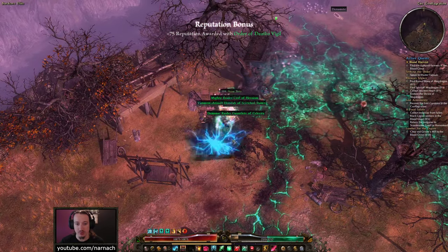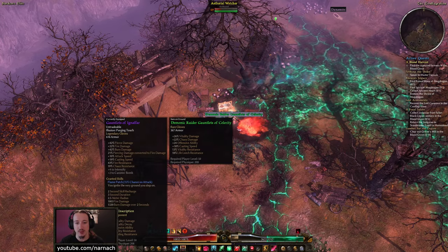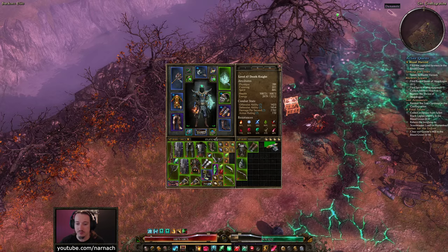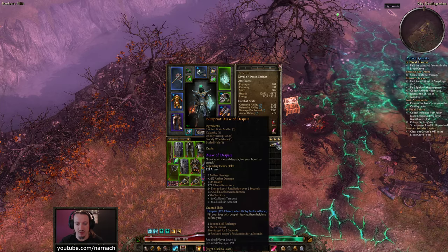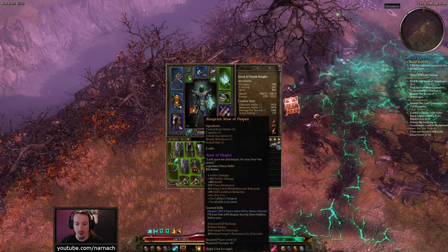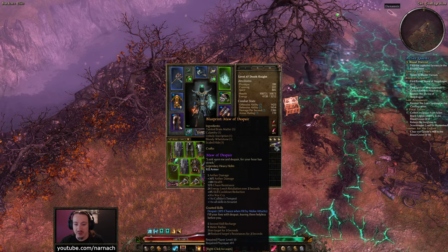And then we have an exalted sash. Hey — blueprints for the Maw of Despair. That sounds cheerful. Maw of Despair is a Legendary Heavy Helmet with bonus to Warcry, Kalidor's Tempest, and Arcanist. So a Soldier-Arcanist crossover would benefit most from this.